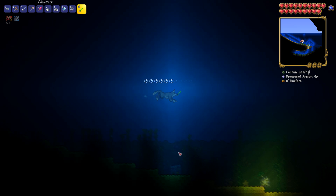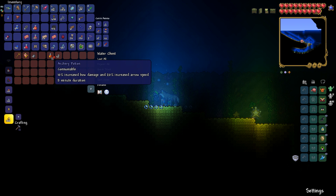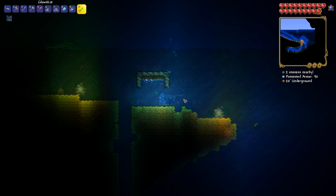What you're looking for is these little chests down here like this. These chests will have a whole load of ocean related items, and what you're looking for is the pair of water walking boots.